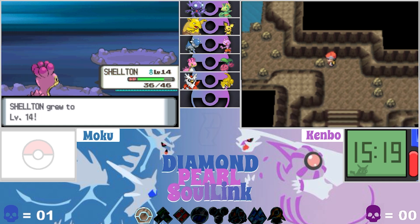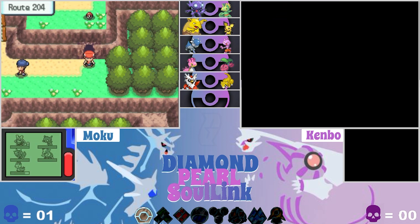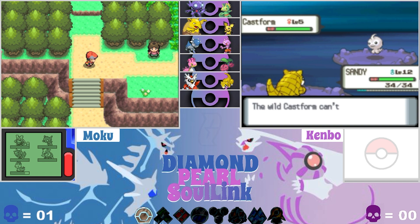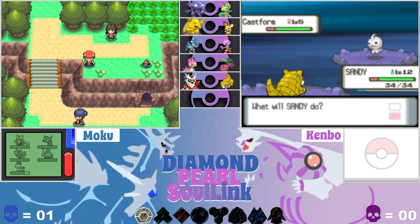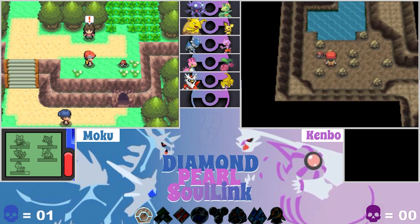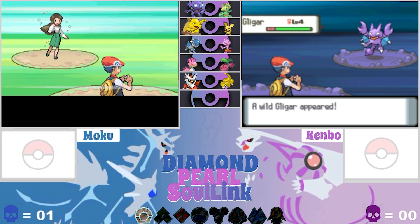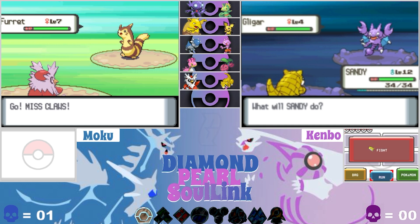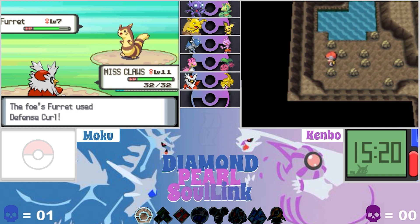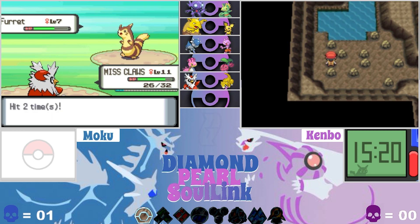Deli Bird leveled up and Shelton as well - nice! I'm going to the right on Route 204, we've been here before. There's an item out here. Oh wait, who has Slow Start - is it Sandy or is it the other one? Maybe Castform. Let's see what's up here - north looks like a dead end, so right is correct. There's an item and I get TM52 - nice!